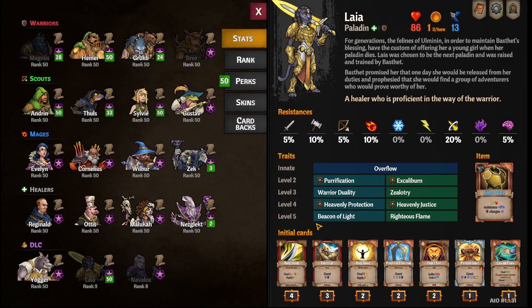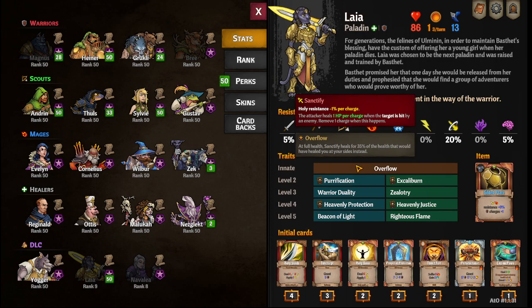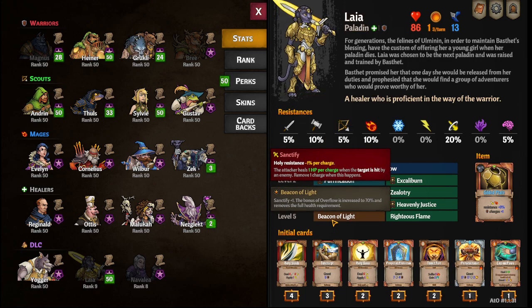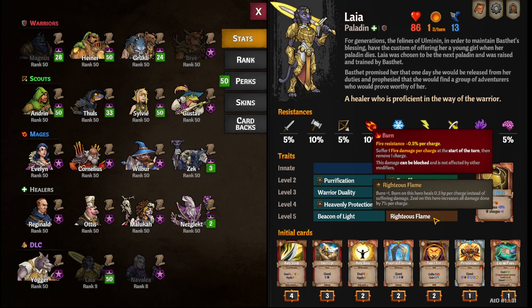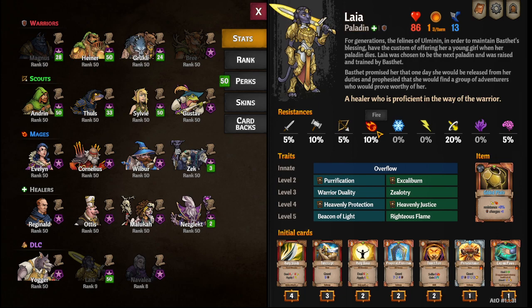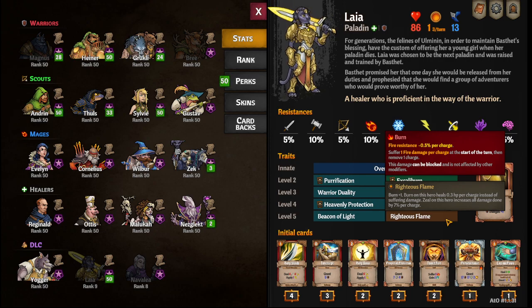Her level 5s I think are a bit disappointing, but she has such strong level 4s. Beacon of Light is Sanctify plus 1, and the Overflow bonus is increased to 70% — and you don't have to be at full health, so you can be at 50% and still heal your allies. It's kind of crazy — you're not going to die unless your team gets one-shot or you don't have a way to apply Sanctify. Otherwise, we have Righteous Flame: burn plus 1, and burn on this hero heals 0.3 HP per charge instead of dealing damage, while Zeal increases damage done by 7% per charge. Do note that Righteous Flame won't make you immune to fire damage — if you're at 200 burn, that's negative 95% fire resistance, and a Disintegrate or Meteorite is going to hit you for 200 or 300. So keep that in mind.